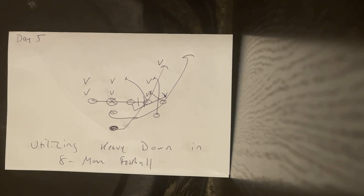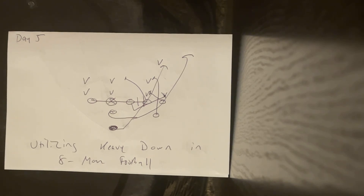That's how you run heavy down, also known as belly G, in eight-man football. Coaches, if you're looking to run Army, Navy, and Air Force's offense for eight-man football, give me a call at 570-332-0265. And go to tripleoptionfootball.com/testimonials to see all the success stories that have come out of the camps and academies.